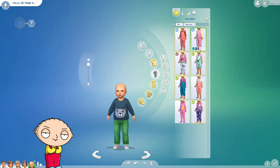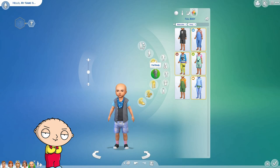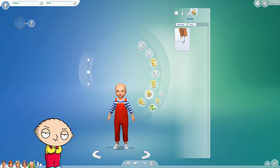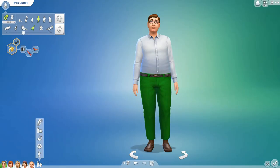We've moved on to Stewie now and he looks evil. I made his head as oval as I could, and since I didn't have hair that worked with the cartoon I just made him bald — and honestly he just looks like Chucky, so scary and a little evil. He's meant to be evil; he wants to dominate the world and kill his mom, though he kind of abandoned that a few seasons ago.